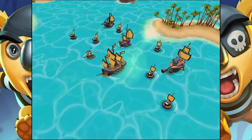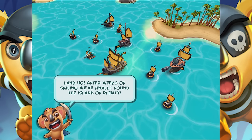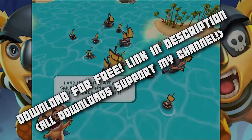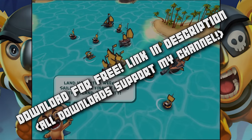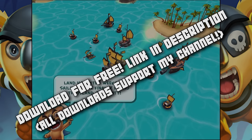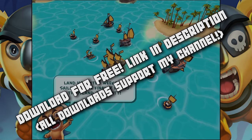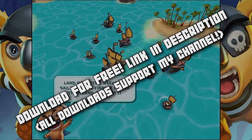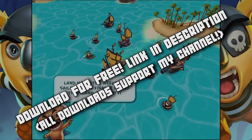Yo, yo, yo everybody, Generic B here, and welcome to another episode of Hermit Goes Mobile. This time we're looking at Tropical Wars. This game is available absolutely free for your iOS and Android devices. All you gotta do is click on the sponsored link in the description below from your device, and it will automatically take you to the appropriate download page. Every download and install directly supports me, Generic B, and my channel. So I thank you guys so very, very much for your love and support.